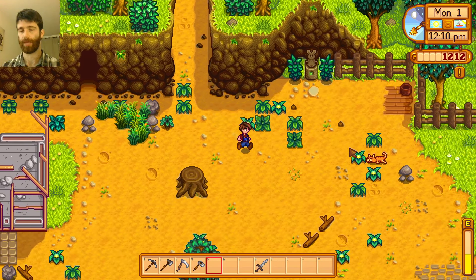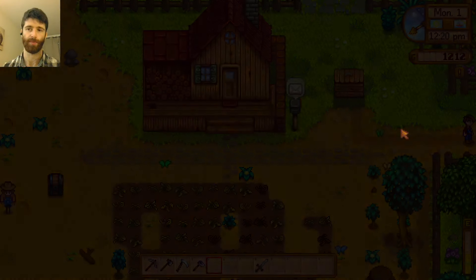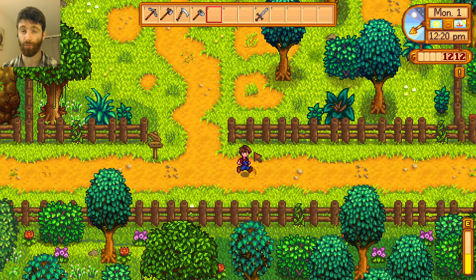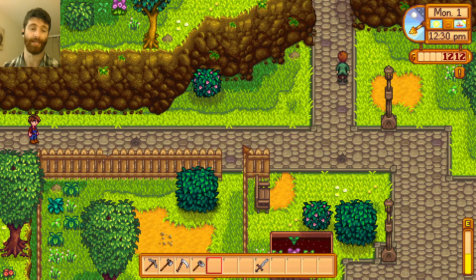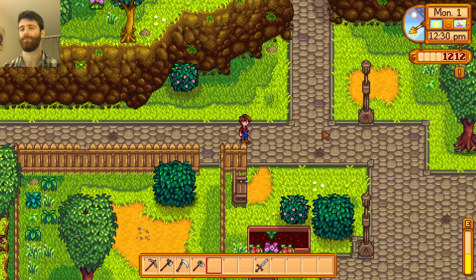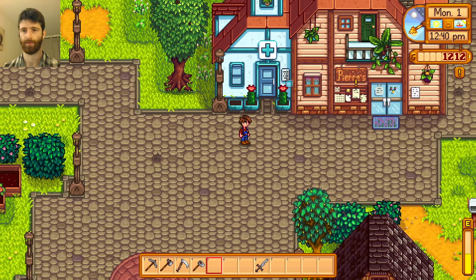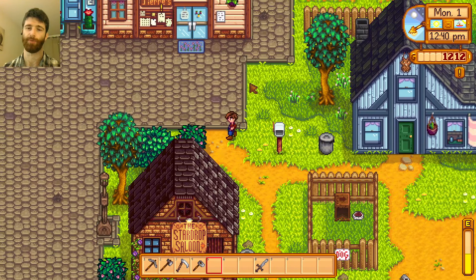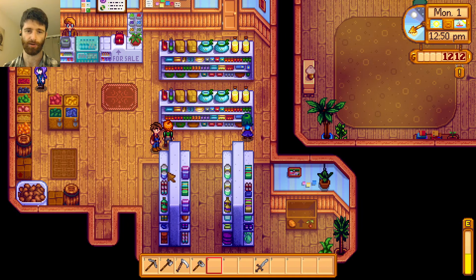Energy — I'm low on energy. I did want to go get food from Jojo Mart. It took six hours to water my plants — I spent a third of the day doing that. That's not right. Pierre's? Yeah, but Jojo Mart is cheaper. Okay, fine, let's go to Pierre's because he doesn't have many customers.